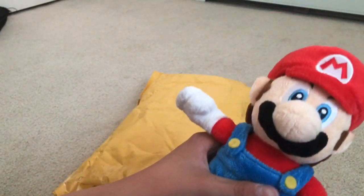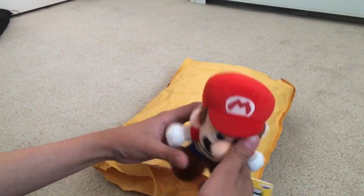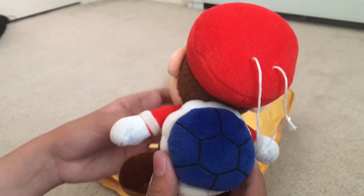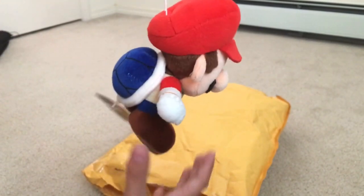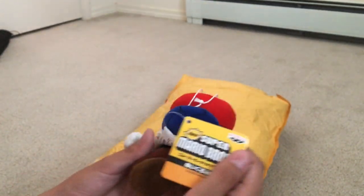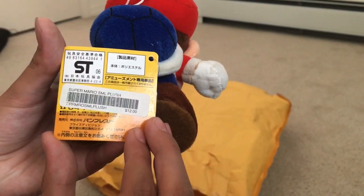He looks really good. And now the last one before Mario Party 5 Yoshi is a Ban Presto Mario — this is a shell Mario. I believe this might be a keychain version. This is really detailed. It is actually pretty nice. Look at the embroidery, everything. The Mario looks fairly nice. It's like a keychain of some sort, has a string, and the Ban Presto tush tag of course.